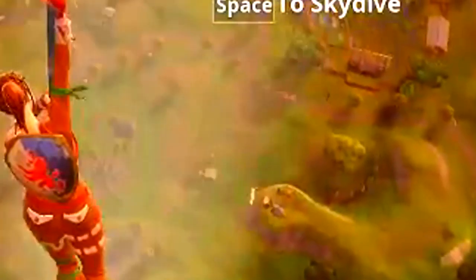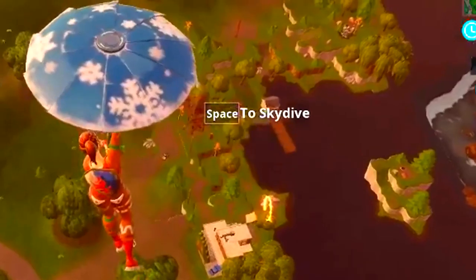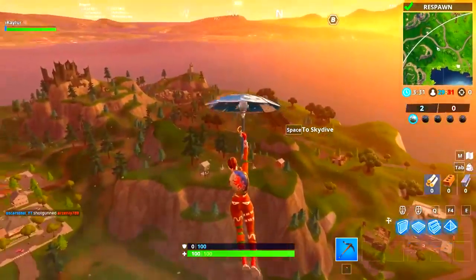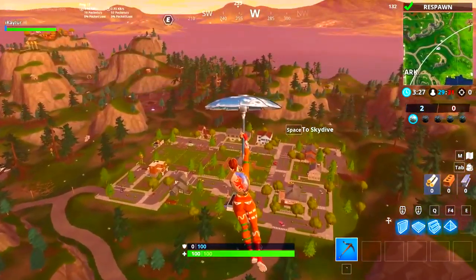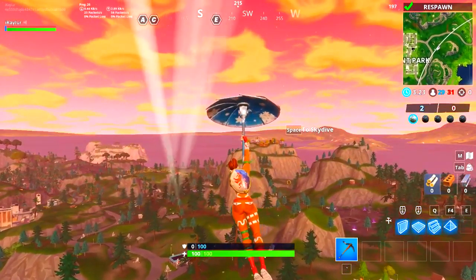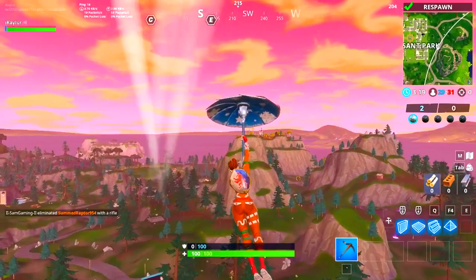So the third hoop is by Risky Reels. Then there's one by Lazy Links right over here, by the little houses near Lazy Links. Another one over here — that's the one by Junk Junction. And if you see in the far right corner, out in the middle of nowhere, that is hoop number six.